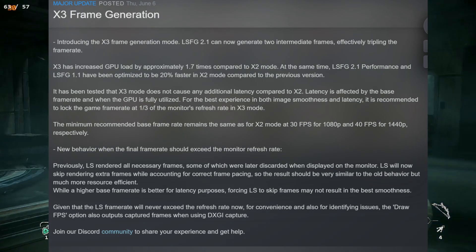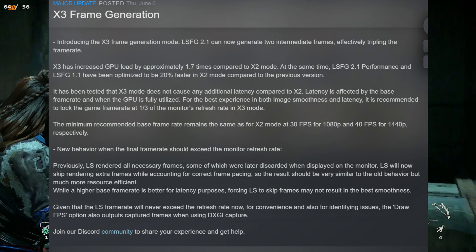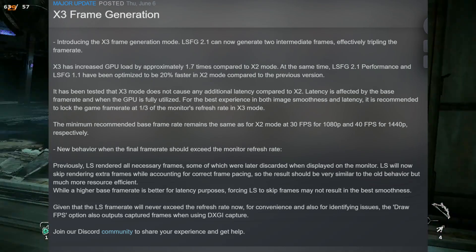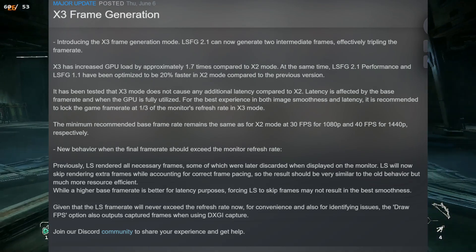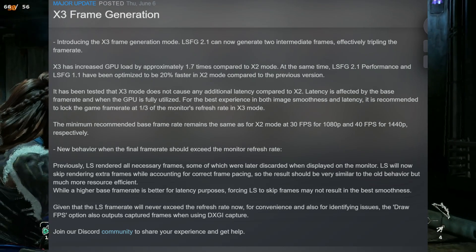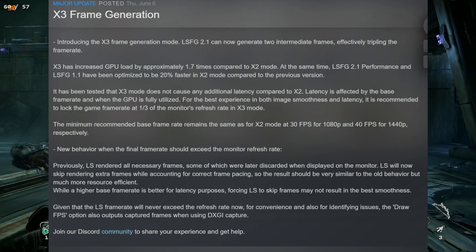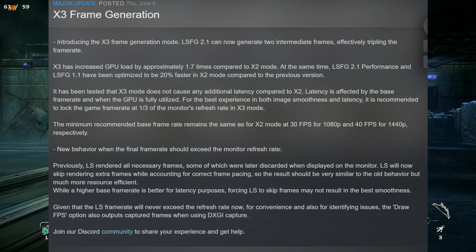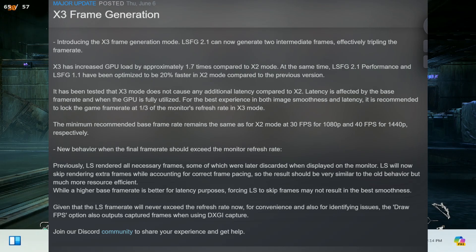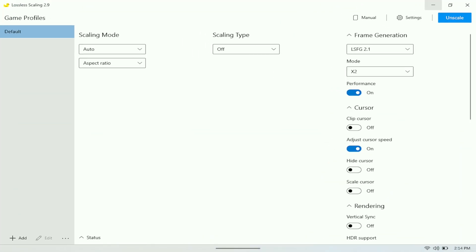LSFG 2.1 performance and LSFG 1.1 have been optimized to be 20% faster than x2 mode compared to the previous version. X3 mode does not cause any additional latency compared to x2 — latency is affected by the base frame rate and when the GPU is fully utilized. For the best experience in both image smoothness and latency, it's recommended to lock the game frame rate at one third of the monitor's refresh rate in x3 mode.